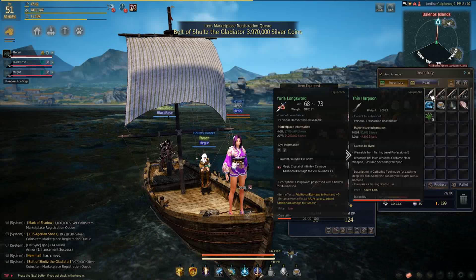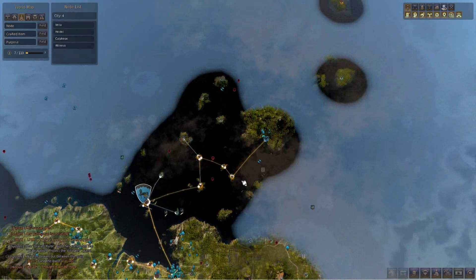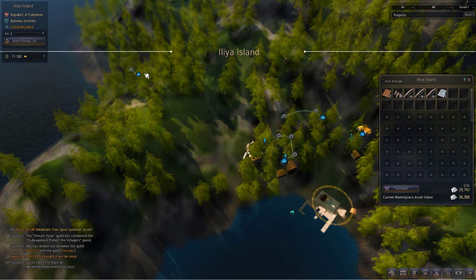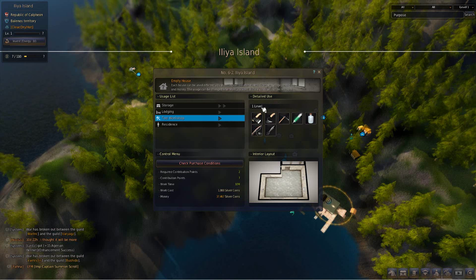If you are interested in crafting your own thin harpoon, you can zoom out to the map, and you'll see north of Velia — far north, in the north-eastern section of the sea — there's Iliar Island that you may or may not be familiar with. On this island you can hire workers, there are lodgings, and more importantly, over to the left there is a building which allows you to build, at a tools workshop, a thin harpoon.